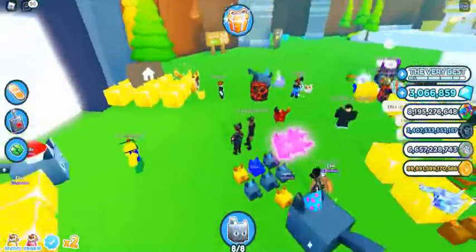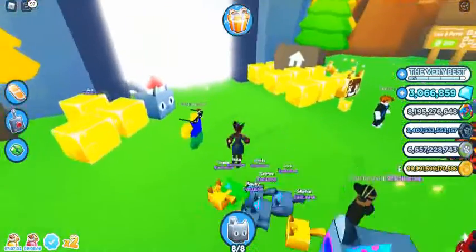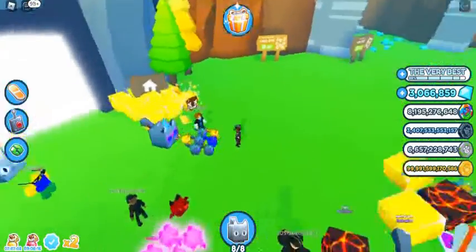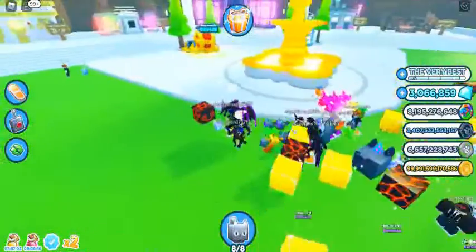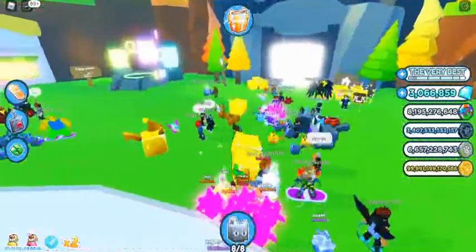Mystery pet minifigures, 4-pack: one epic tier DLC code granting one in-game exclusive pet. 23% chance for crystal dog, 23% chance for crystal deer, 16% chance for mosaic corgi, 16% chance for mosaic dove, 12% chance for mosaic griffin.